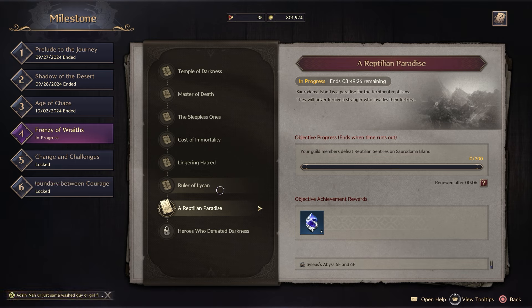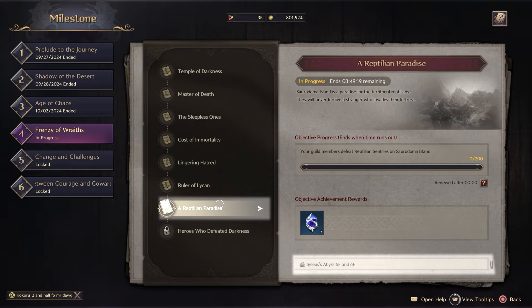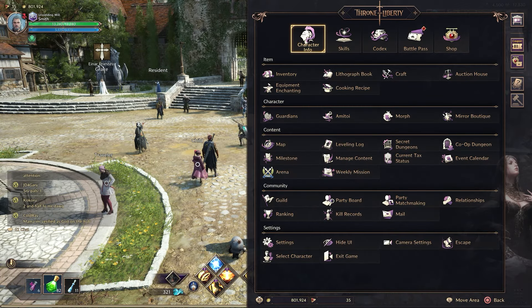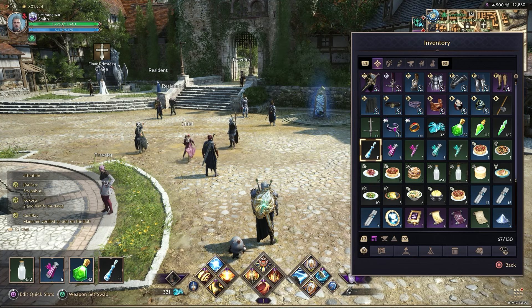So for this one in particular I'm going to go ahead and show you right here. We are on Reptilian Paradise — this is the current milestone. If you look in the bottom right there it says Silas Abyss floors five and six. I've got a bunch of contracts in my inventory for floors five and six in the Silas Abyss.